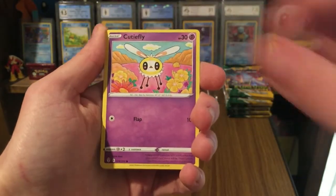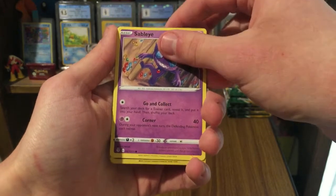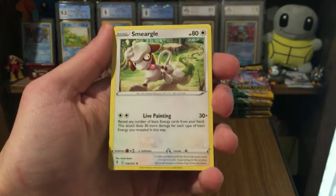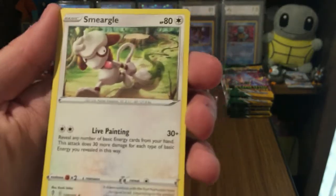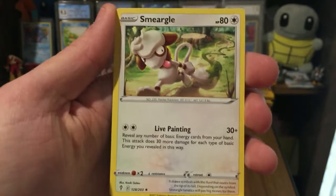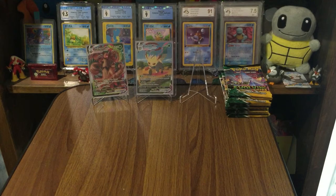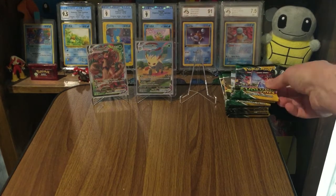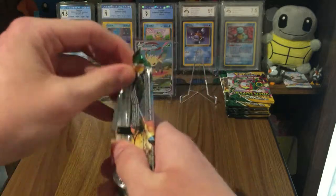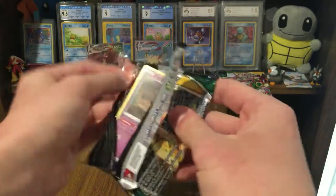Another Eevee — this is the exact same pack as the last one for the commons, now it's a bit different. Reverse Scraggy, that's cool — I think I already have a reverse Scraggy. And Smeagol! I don't even know who's in this set. I haven't seen Smeagol since Call of Legends — I think that's the only set I can remember him being in. Alright, two packs down, a couple of regular rares.